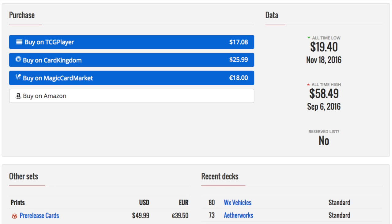When you look at TCG Player it's $17, Card Kingdom is $25, and the European card market is about $18. Her all-time high was at pre-release, which is true for every planeswalker — she pre-released at $58. That was the original price if you pre-ordered her, which you should not have done, because pros write articles telling you to buy cards because they need to sell cards to earn commission for writing those articles.